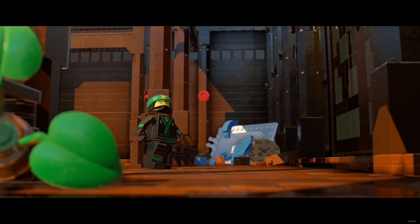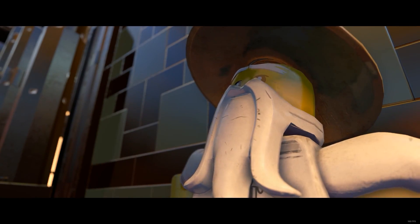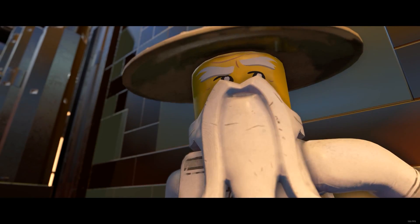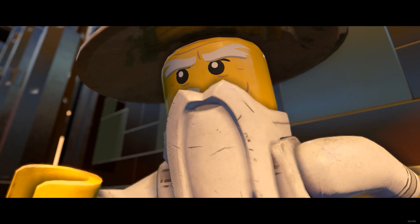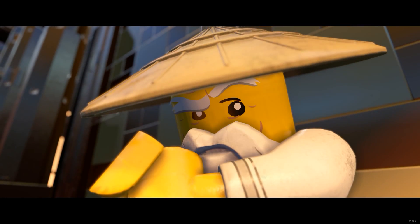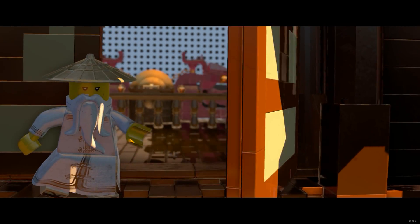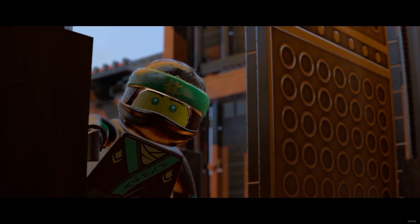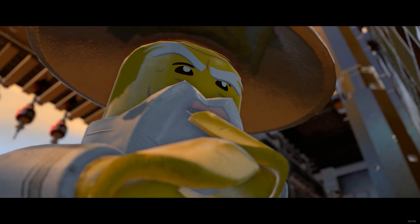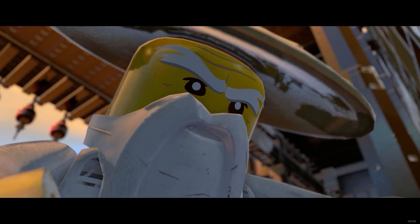Are you okay? Good to see you, Lloyd. What's going on, Uncle Wu? We have an unwanted guest, nephew, of the worst kind. I need your help, but you will require training in the ancient arts in order to combat and then defeat this foe. But who is it, Uncle? See for yourself. There's no one there. There! Right in front of you! The chicken? Yes! The Master Chicken's reign must end, Lloyd. Only together can we defeat him.